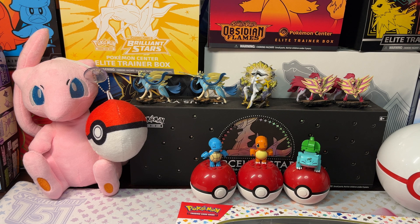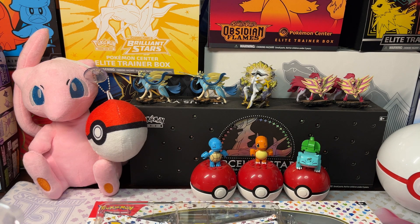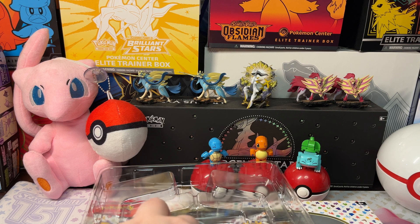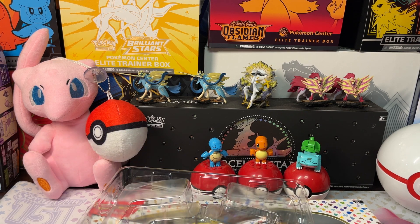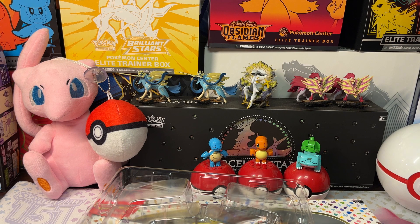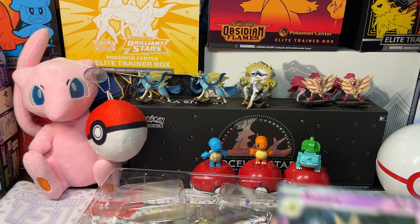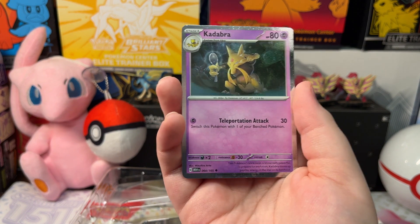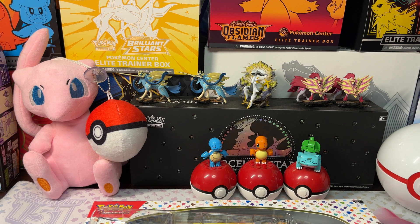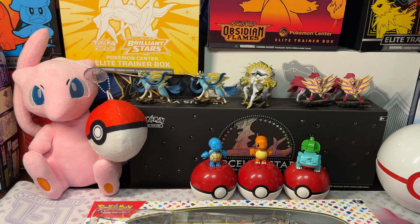Alright, let's get the plastic off the top and get our promos out. We got an Abra Cosmicolor — pretty cool card, I like the art. Put this one on the sleeve, and lastly we have our Alakazam EX promo — pretty awesome. Get it on the sleeve.